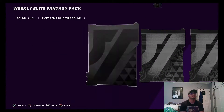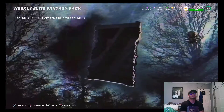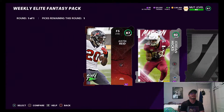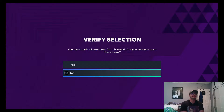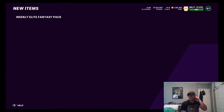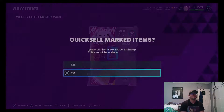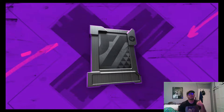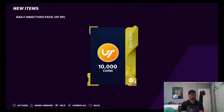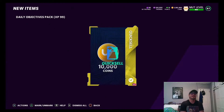Let's start with the weekly elite fantasy pack. Hopefully we get something crazy. We got a Most Feared card - 87 Justin Reed, Jordan Hicks at 82 overall, and 81 Johan. We're gonna take the Jordan Hicks and quick sell that, keep it for training. We're gonna quick sell that and add it into the training re-rolls - 135k worth of training.